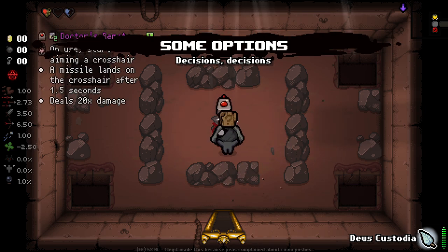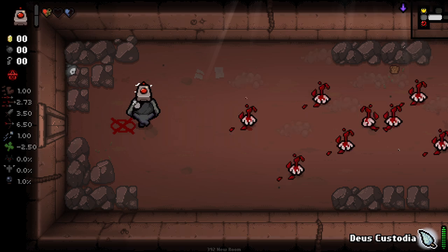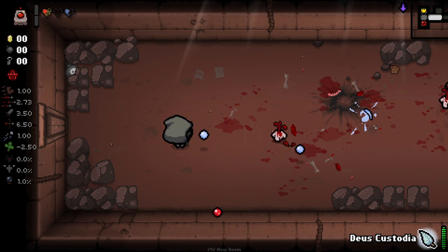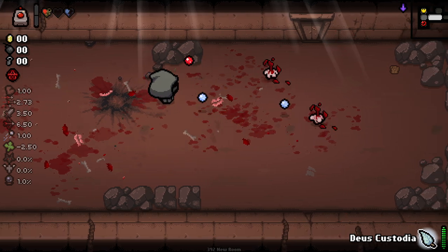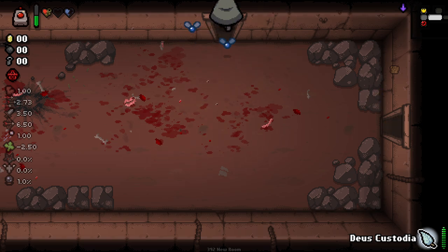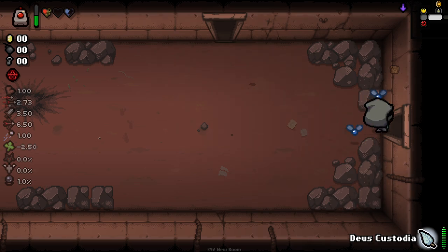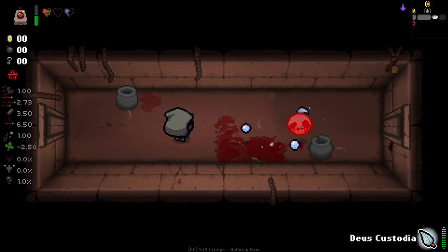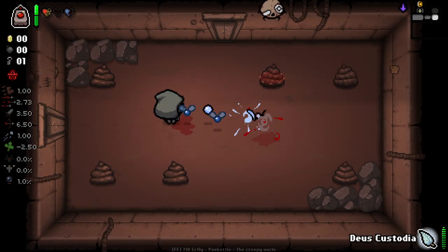Unfortunately both of these starting items aren't amazing, but I'll take them. Basically this character gets doubled items all the time, but at the end of every floor loses some of their items - I think it's 30% of whatever you picked up last floor. You can use this Deus pocket active here to lock in an item at the cost of 12 charges and a broken heart.